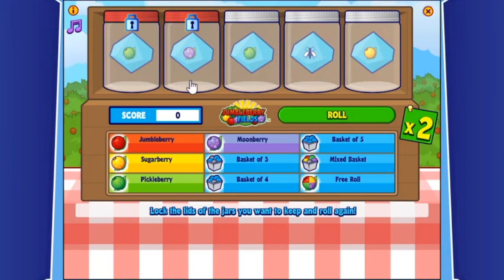My pet is hungry because I'm ready to feed him some berries. If you show up with full pets they won't want to eat what you want to give them. I went to the splash page of Jumbleberry Fields, opened and closed the arcade, and now berries are appearing. Jumbleberry Fields is a game kind of like Yahtzee — you match berries in different categories. Jumbleberries and sugar berries are worth two points, pickle berries four points, and moon berries seven points.